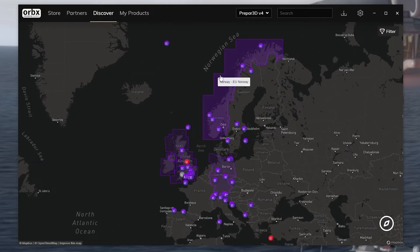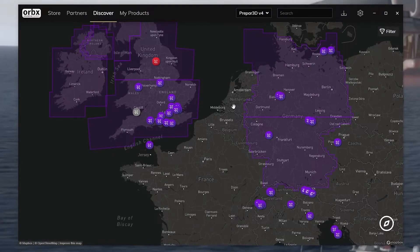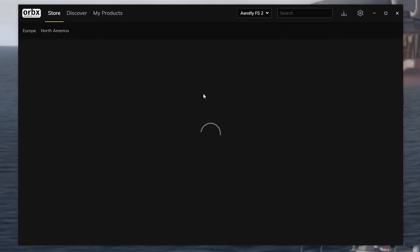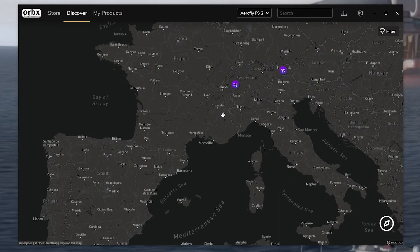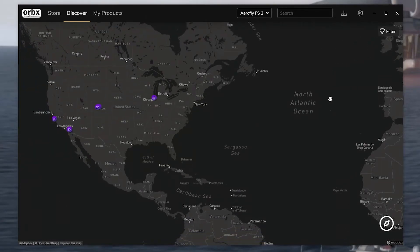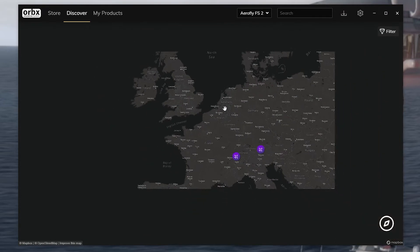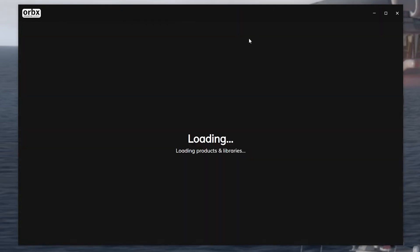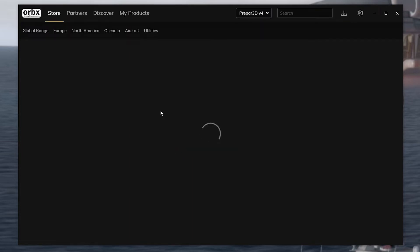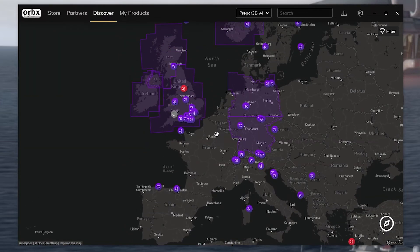You've also got the actual content listed here as well, so you can see what is available in terms of scenery. For example, True Earth Netherlands - that's for Aerofly. We can see the Aerofly FS2 option, which looks a little bit out of date since the Netherlands is there for Aerofly FS2. So it's not a hundred percent up to date, but you can figure out what's there and what's available. And if you don't have it, you can go ahead and purchase it.